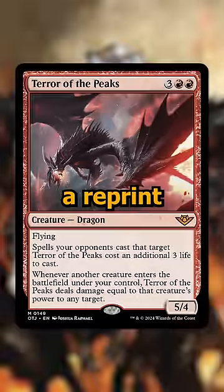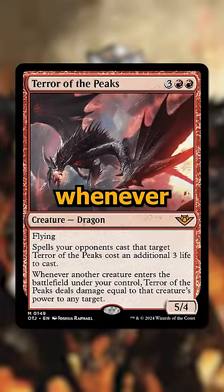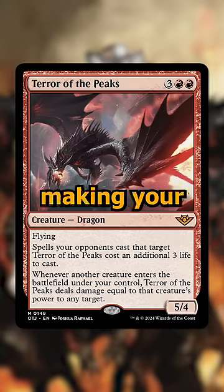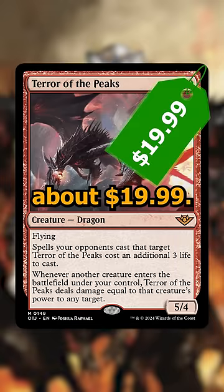Next up, number two is Terror of the Peaks, a reprint from Core Set 2021. It's a five-cost red dragon that makes it so whenever a creature enters the battlefield under your control, you deal damage equal to that creature's power to any target. It's also harder to target, making your opponents pay three life to do so. The card was going for about $50 before, and it's now going for about $19.99.